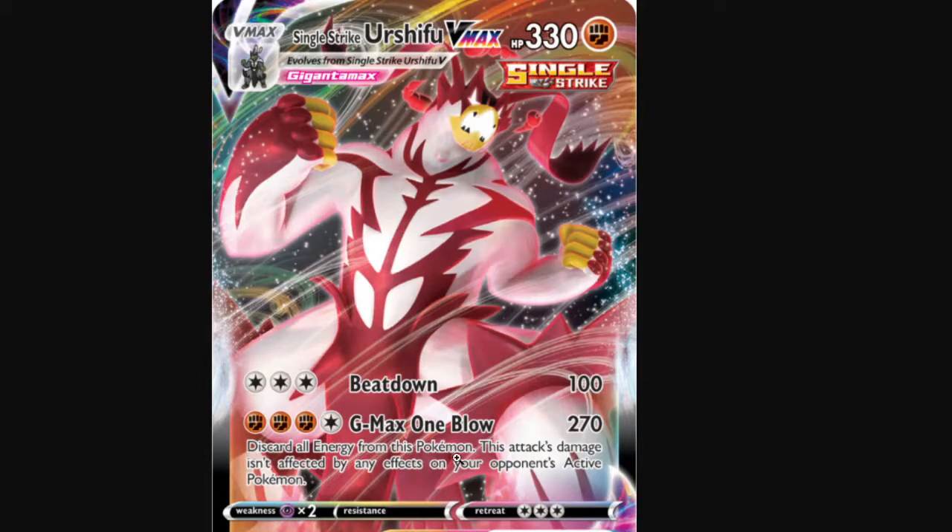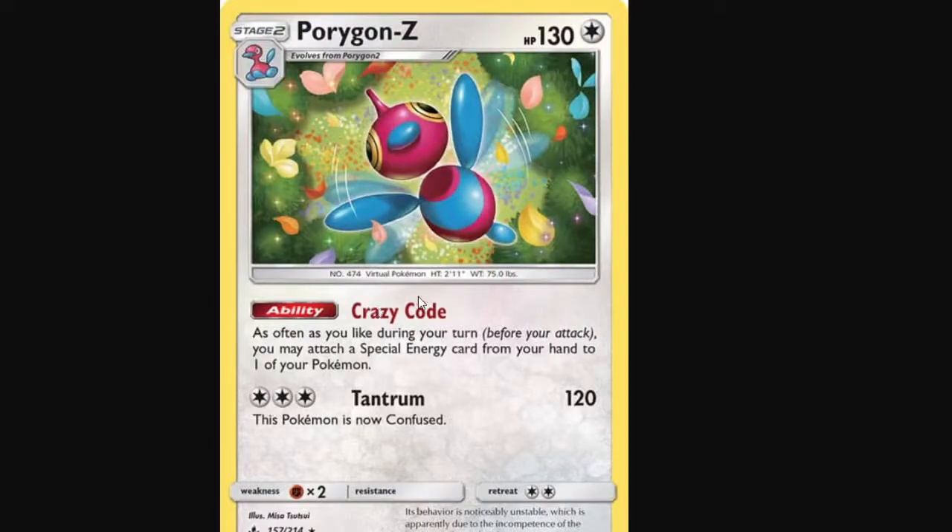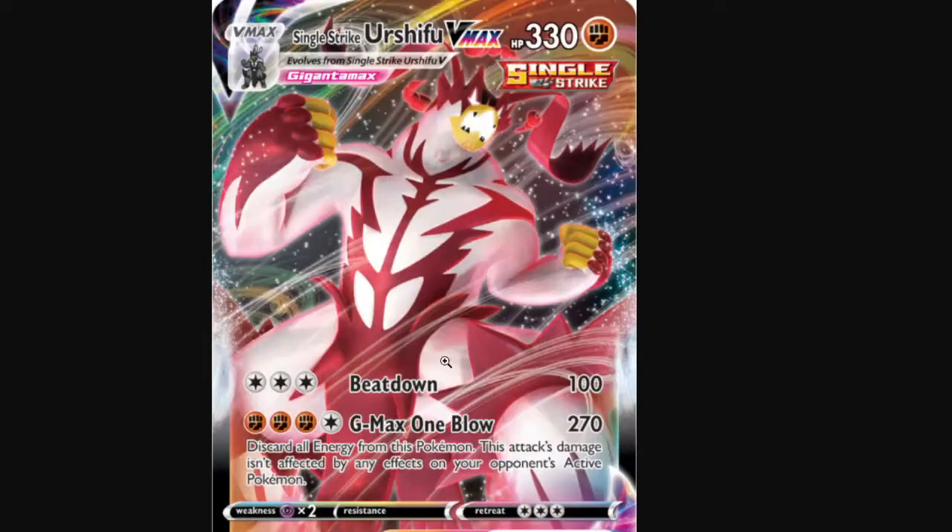The caveat is that you have to discard your energy, but as you'll see in this list, Porygon-Z really helps out a lot. Porygon-Z has the ability Crazy Code, which says you may attach as many special energy from your hand to your Pokémon as you like. This gets up to four energy, paying the attack cost for Urshifu VMAX, which has a pretty hefty attack cost.